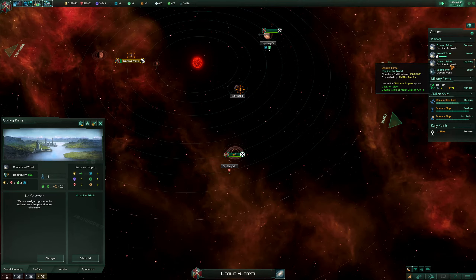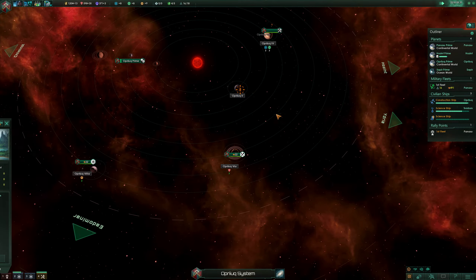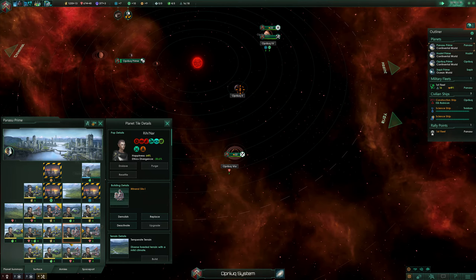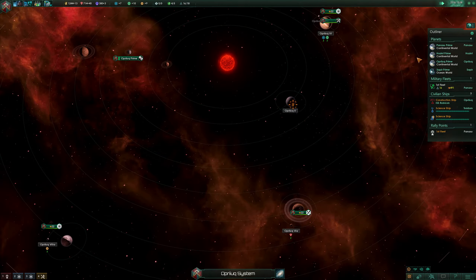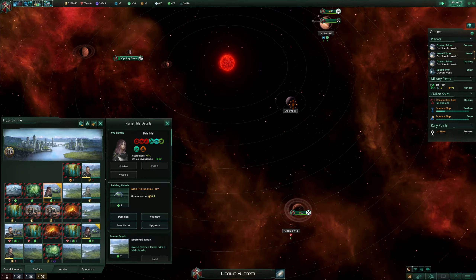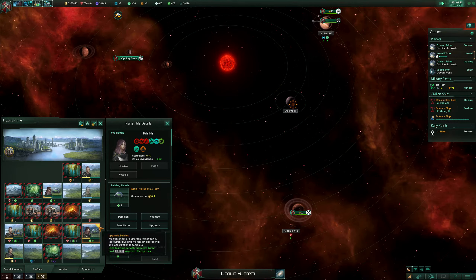We still have three pops here, four pops here, and we're gaining them slowly. Here it's a bit faster because we have more food. Construction complete. We can upgrade this for more energy but we're not really lacking energy for the moment. System survey complete — we got the planetary administration, which is nice. We can start upgrading this now.